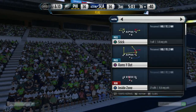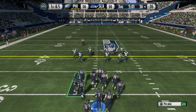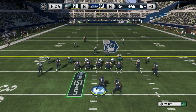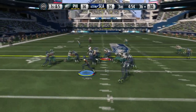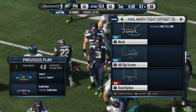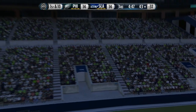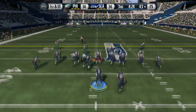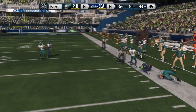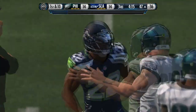Sometimes it happens to me where my lineman is just walking around and my center takes off for no reason and gets a couple yards — let me know if that has happened to you. Here I come out in a tight offset counter. I like to use a counter when everybody is to the inside — look at this, I use the counter and get the speed back for the first down. Counter and inside zone are my best two running plays out of this playbook.